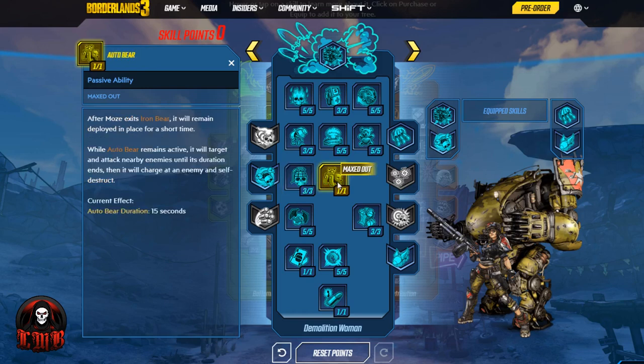Auto Bear: after Moze exits Iron Bear, it will remain deployed in place for a short time, targeting and attacking nearby enemies until its duration ends — then it charges at the enemy and self-destructs. At the very end of Iron Bear's fuel drain, you can jump out and have Iron Bear continue shooting while you also shoot, giving you an extra gun. And at the end of that duration, Iron Bear charges the enemy and explodes — kamikaze style, another awesome explosion for this build.